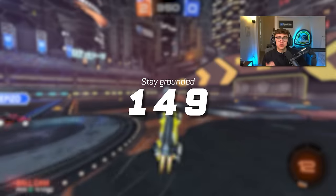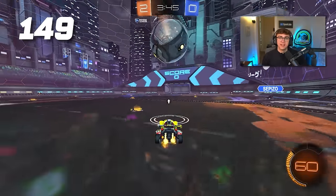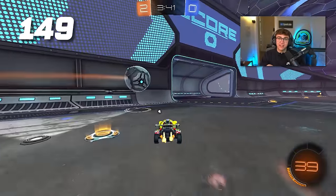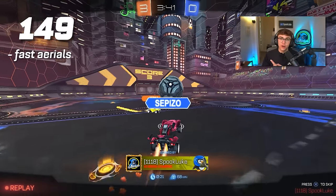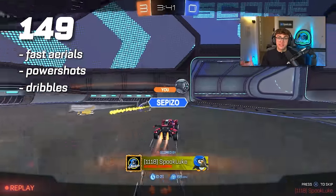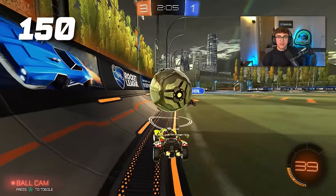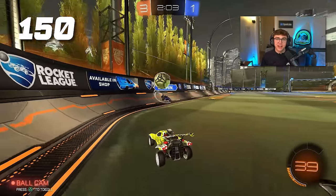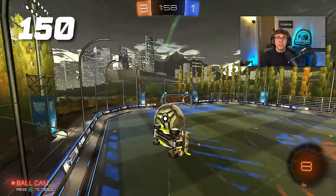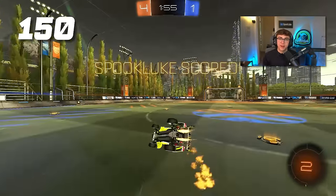Tip 149: if you're having trouble ranking up in diamond, remember to stay grounded. Everybody in the lower ranks is honestly just trying to do too much — the three mechanics that are going to get you out of diamond are fast aerials, good power shots, and maybe basic dribbles or flicks. Tip 150: the golden rule of diamond is to remember you're still in diamond. Players at these ranks will make mistakes, so let your opponents make those mistakes, minimize your own, play patient and you'll rank up.